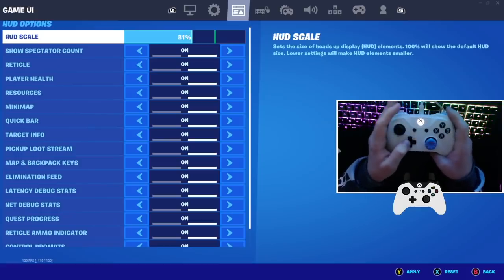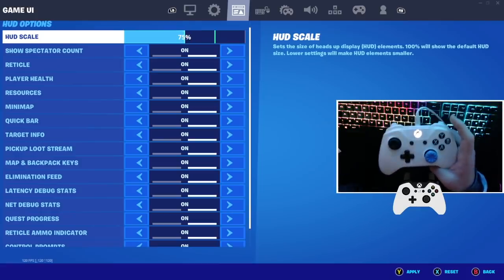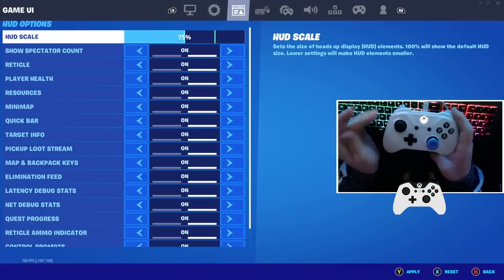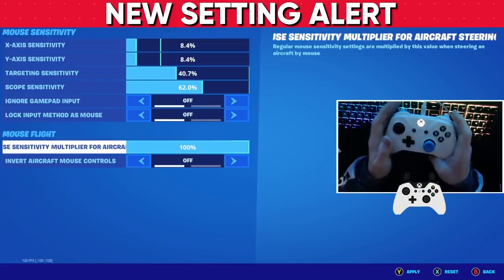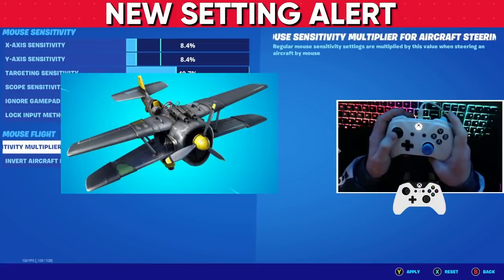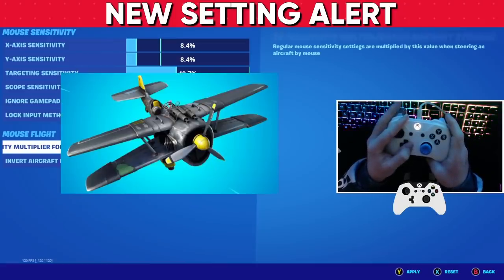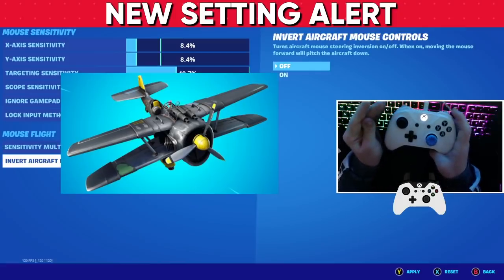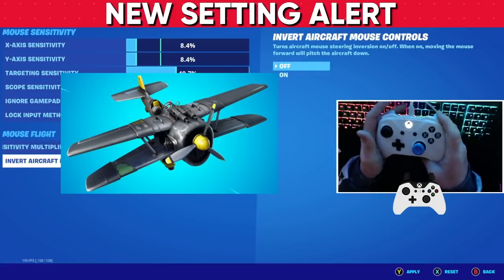For HUD scale in the new season, there's a load of stuff cramming up your HUD, so I actually recommend playing on 75%. This is not going to take up too much of your screen but it's also going to be very useful so you can see your items. For Mouse Flight — they've actually added aircraft back into the game. Leave this at 100%, and if you do not play mouse and keyboard, leave it on off. It's now labeled as aircraft steering.